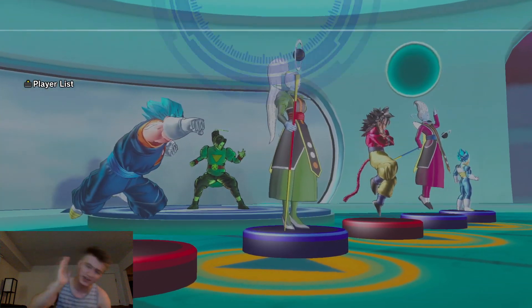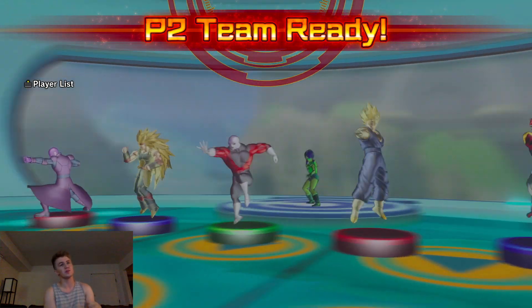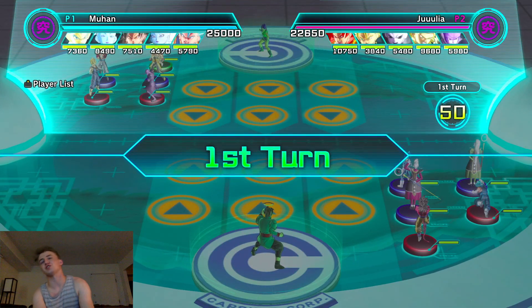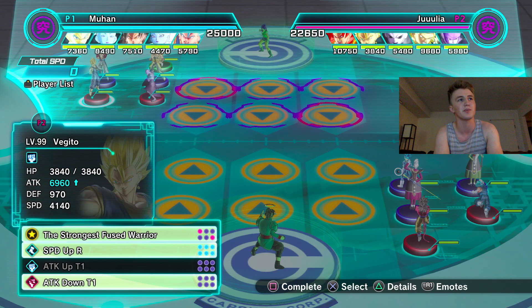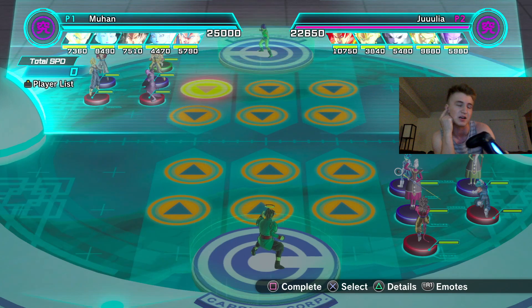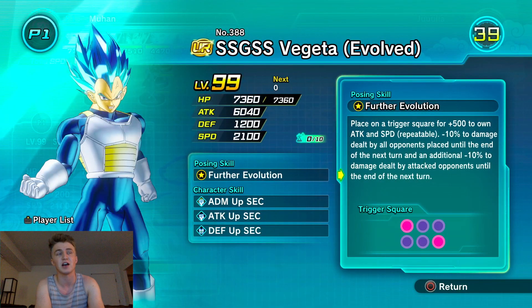What's up everybody, it is your boy Mug the Dude here, and we are back with the Mirror Coliseum. Today we're running the new Blue Evolution Vegeta to the final explosion one. This man's a level 86, so I respect the grind. He's got a decent team — a mixture of speed and attack, but he doesn't have the attack bar duck, which is what I was scared of.